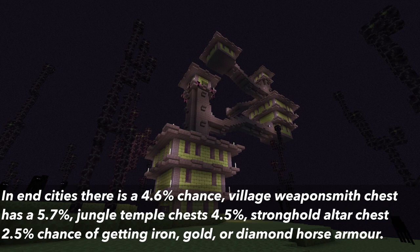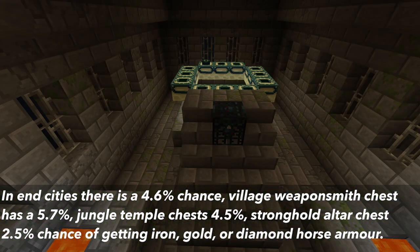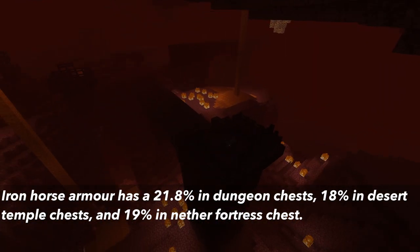With the end city there is a 4.6% chance, village weaponsmith chests have a 5.7% chance, jungle temple chests have a 4.5% chance, and stronghold altar chests there is a 2.5% chance of getting iron, gold, or diamond horse armor. Iron horse armor has a 21.8% chance in dungeon chests, 18% chance in desert temple chests, and nether fortress chests have a 19% chance.